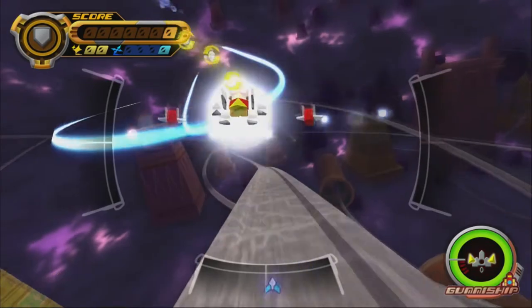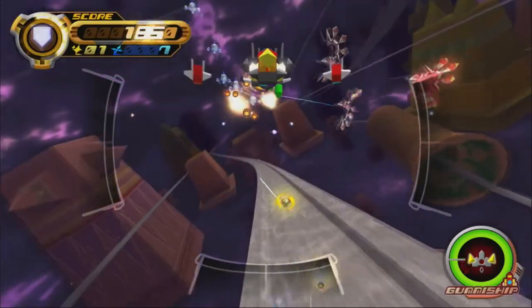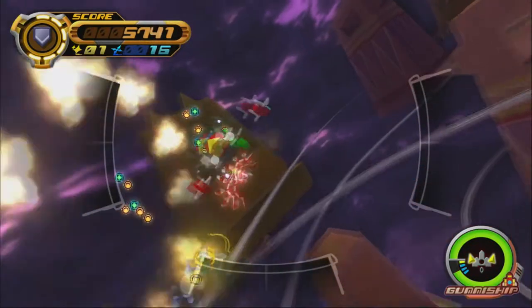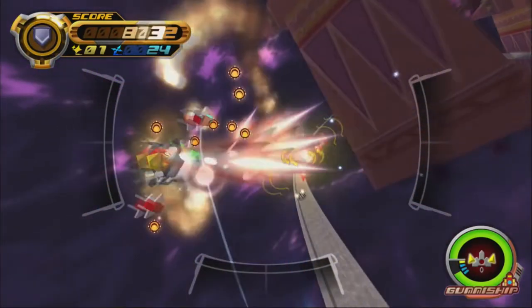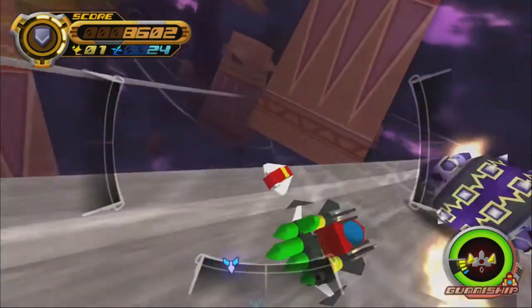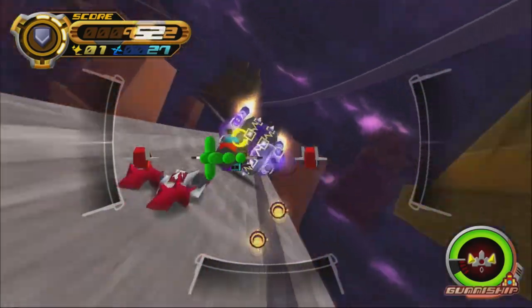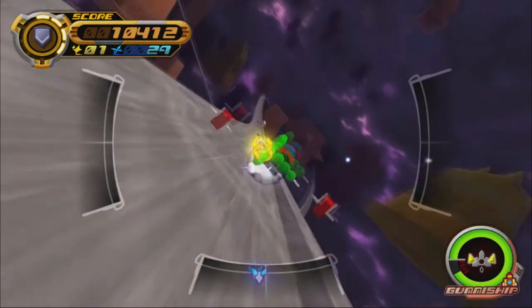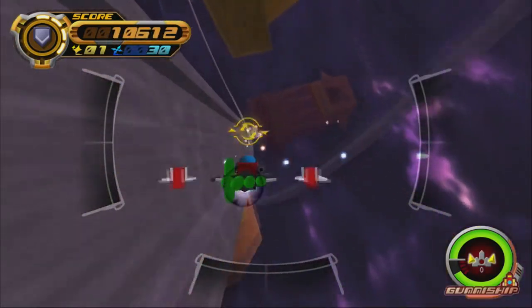The green ones are HP orbs. Also, this level has awesome music. This giant machine will be chasing us throughout the level — we can just pull in on its weak points and knock it back. Piece of cake.